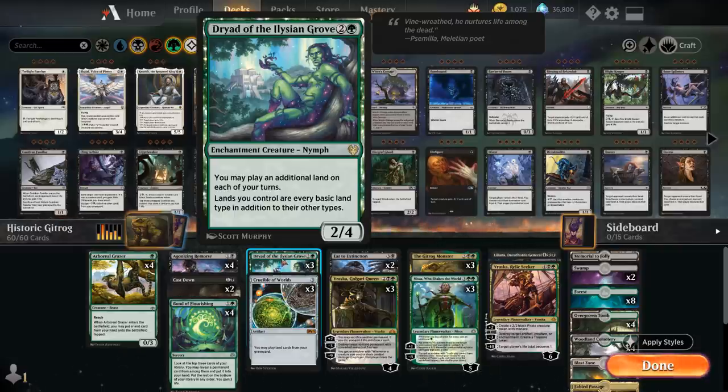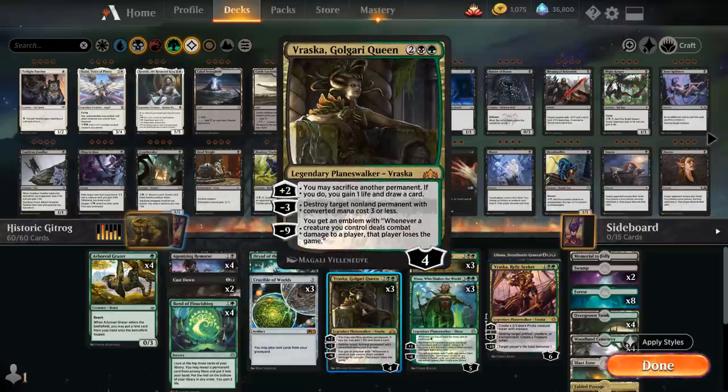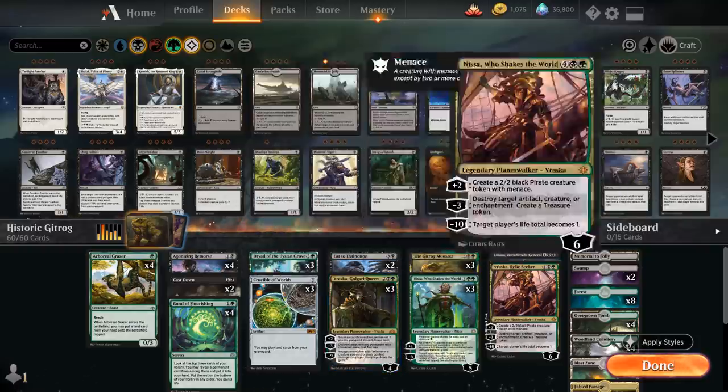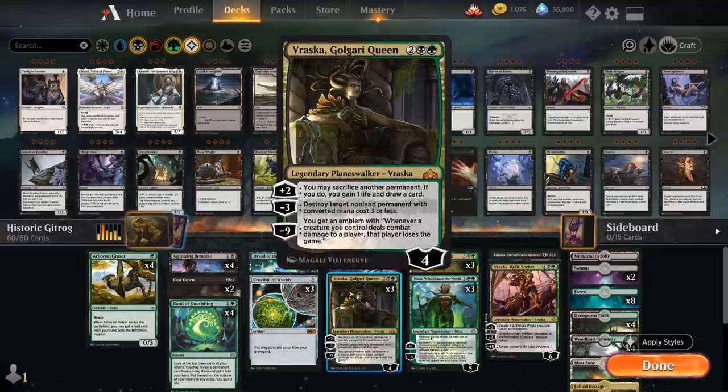The Dryad's 2/4 body is also nice for blocking creatures to protect our Planeswalkers. Two copies of Eat to Extinction as another spot removal spell — bigger and more versatile than Cast Down, as it can exile a creature or Planeswalker. We also get to surveil one, look at the top card, and decide to keep it or put it in the graveyard. If we put a land there with Gitrog Monster in play, we draw a card. Three copies of Vraska Golgari Queen does a lot: the plus two lets us sacrifice a permanent to draw a card and gain a life, which works with the Crucible and Dryad engines. We can sacrifice lands, draw with Gitrog Monster, and replay those lands from the graveyard. The minus three destroys a non-land permanent with converted mana cost three or less, and the ultimate is game-winning.